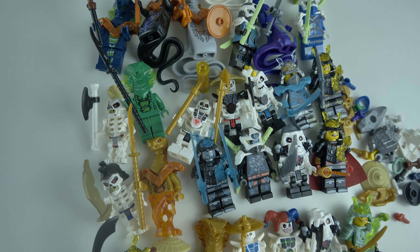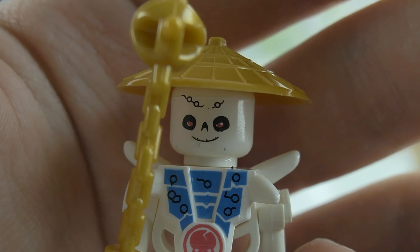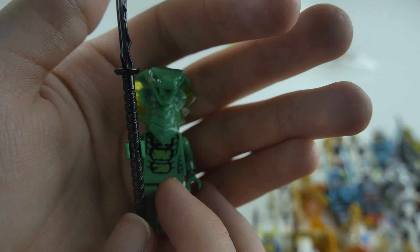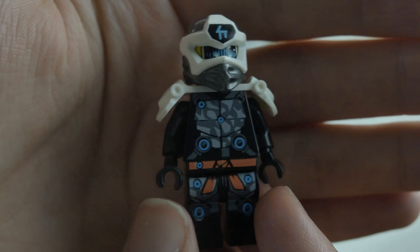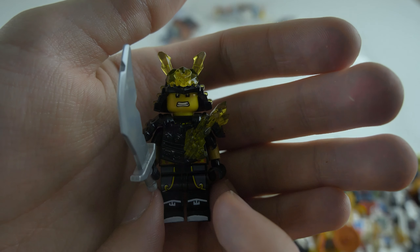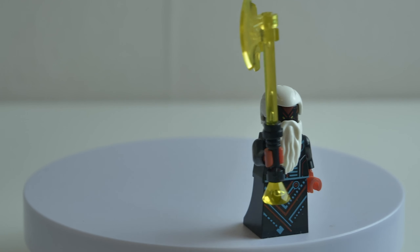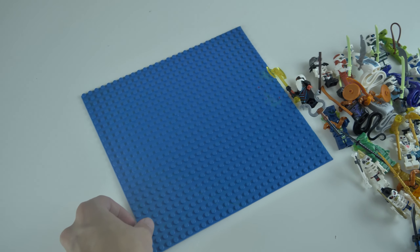Surprisingly these figures actually look really cool. There's a couple skeleton figures with some questionable face prints, a few snake generals and warriors which all use the season 11 head mould, Kai, Jay and Cole in their prime empire outfits, and there's also a few different ice warriors with the best one being the silver and blue one. They also included Unigami as well. I've just got a base plate so let's start adding the figures on.